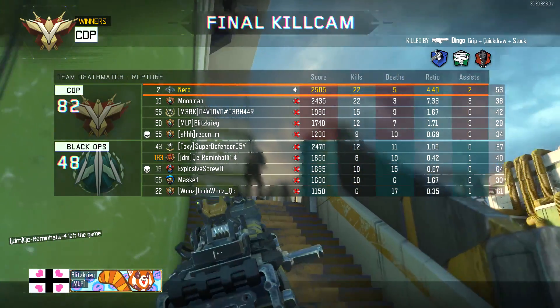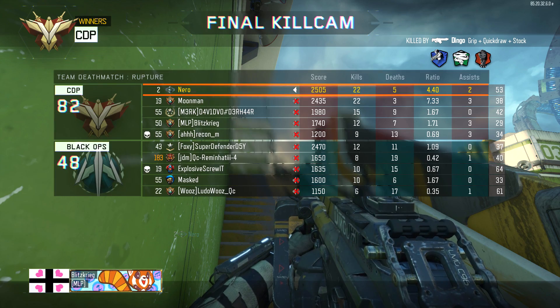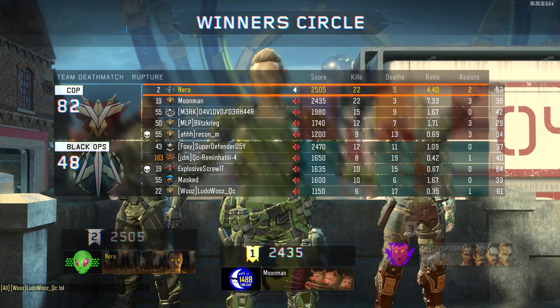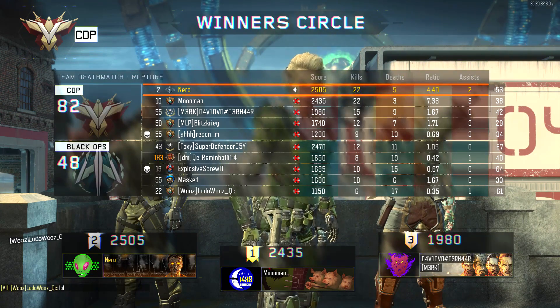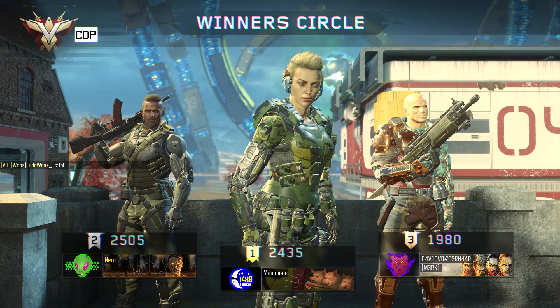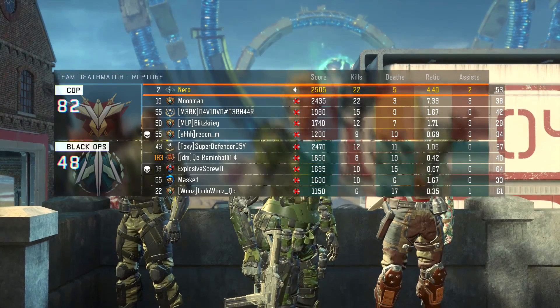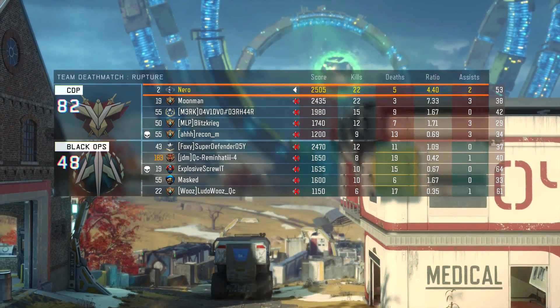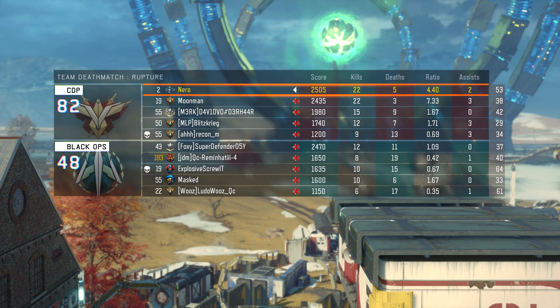Would you look at that, Raven Software. Let's watch the kill cam. Blitzkrig — good name. Here on PC you can have any name you want. Notice how we can see our ping — how fantastic is that? Who's this moon man that's ahead of me? I'm ahead of him in score. Why is he number one and why am I number two? Treyarch. I had the most kills. He had less deaths than me — does it go by KD ratio? I'd have to go back and look.